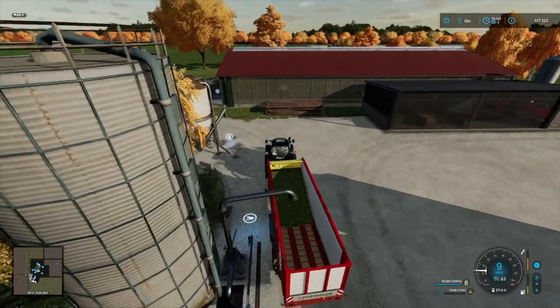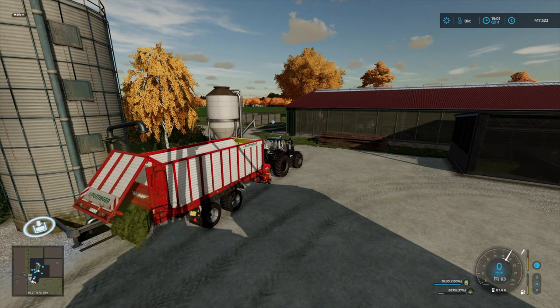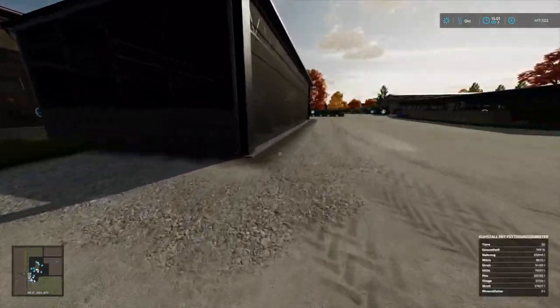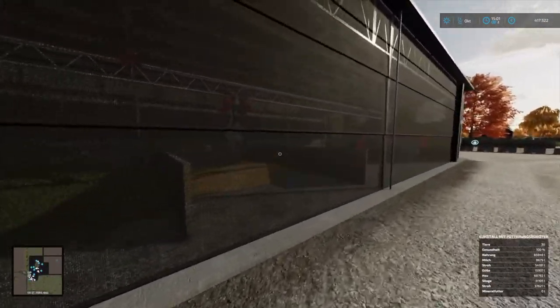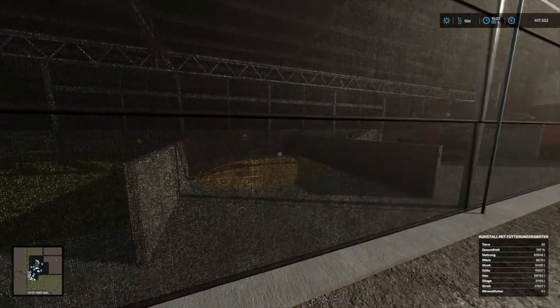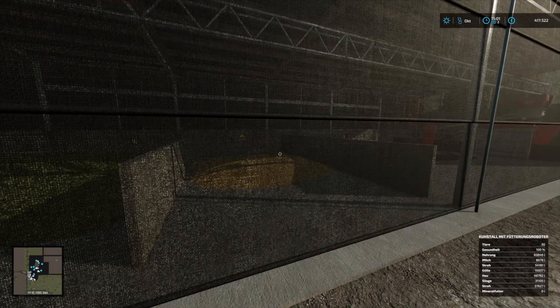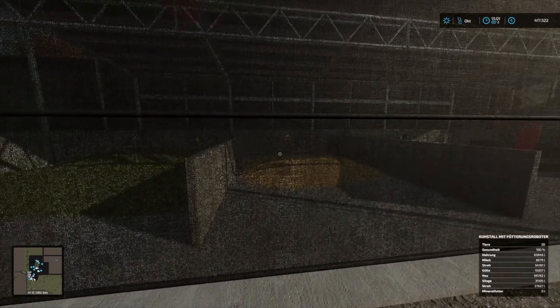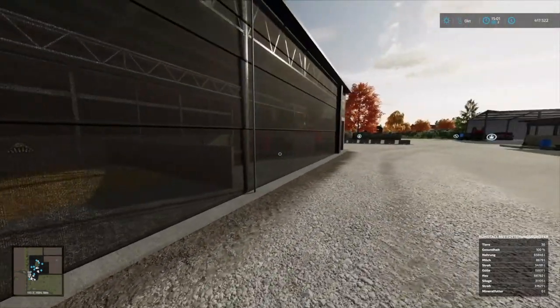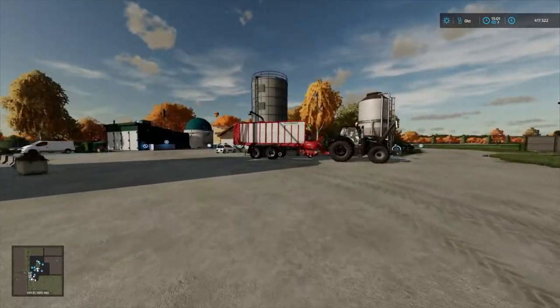Zwei Ladungen habe ich zu unseren Kühen gebracht. Wir haben hier jetzt ordentlich Heu. Der Fütterungsautomat arbeitet auch wieder, und wie wir sehen, ist Mineralfutter mittlerweile null – da müssen wir auf jeden Fall auch noch was nachkippen. Heu haben wir jetzt 68.000 Liter, und aus Silage und Stroh jede Menge, und der Fütterungsroboter wird jetzt gleich herauskommen.